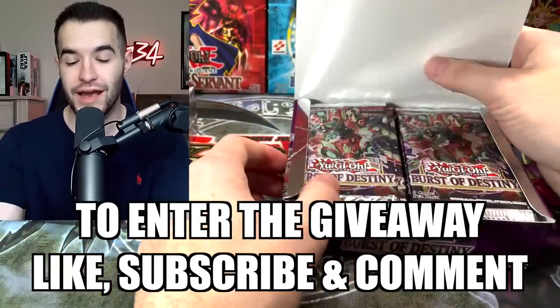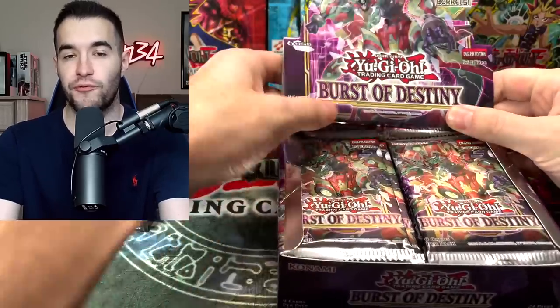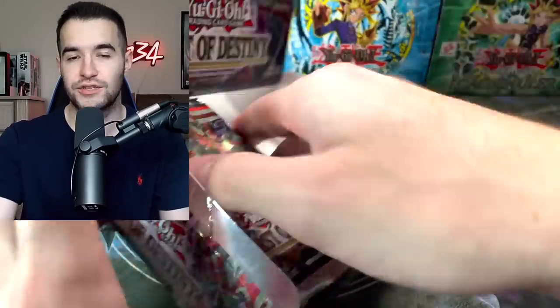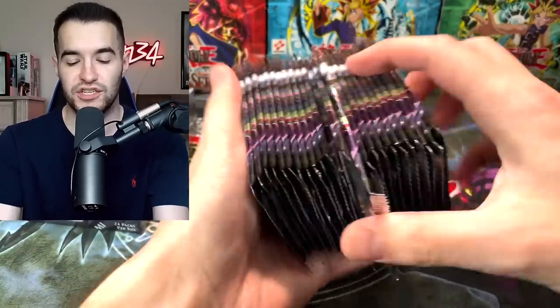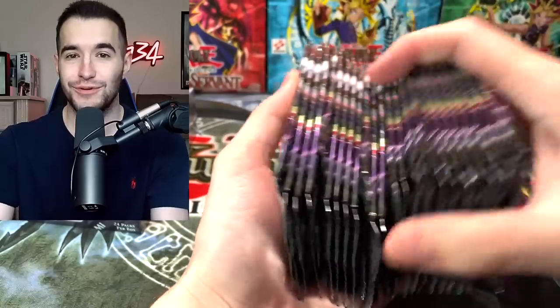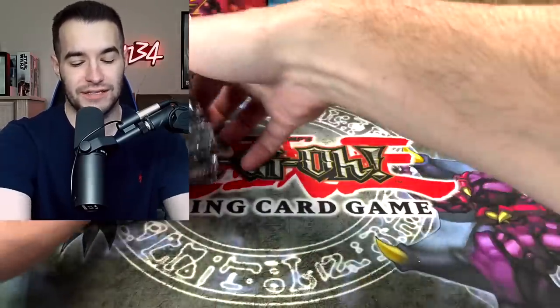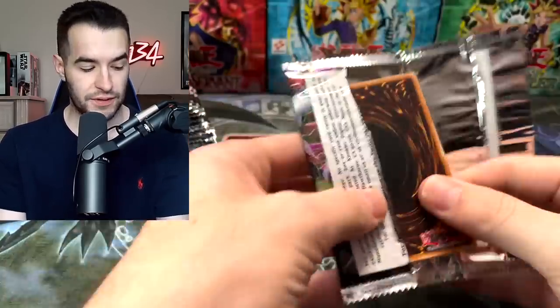The Destroy Phoenix Enforcer right now is $135, which I've told you guys this many times, but of course before the set technically releases on Friday to everyone, the prices are going to be a little wacky. That $135 is going to come down starting Friday once everyone can post on TCG Player. But even that, $135, is absolutely insane. So let's see what we can pull. Even though it's going to come down, it's still going to be a crazy card.